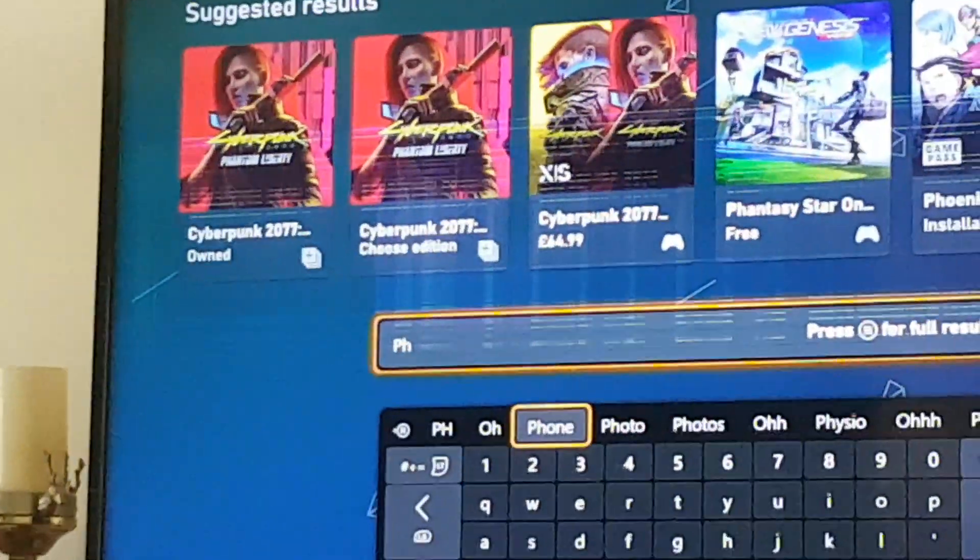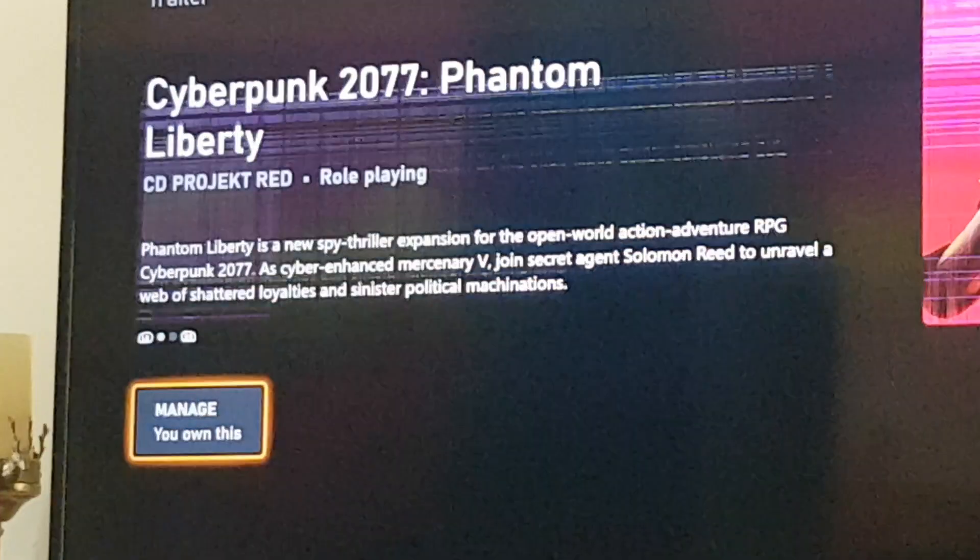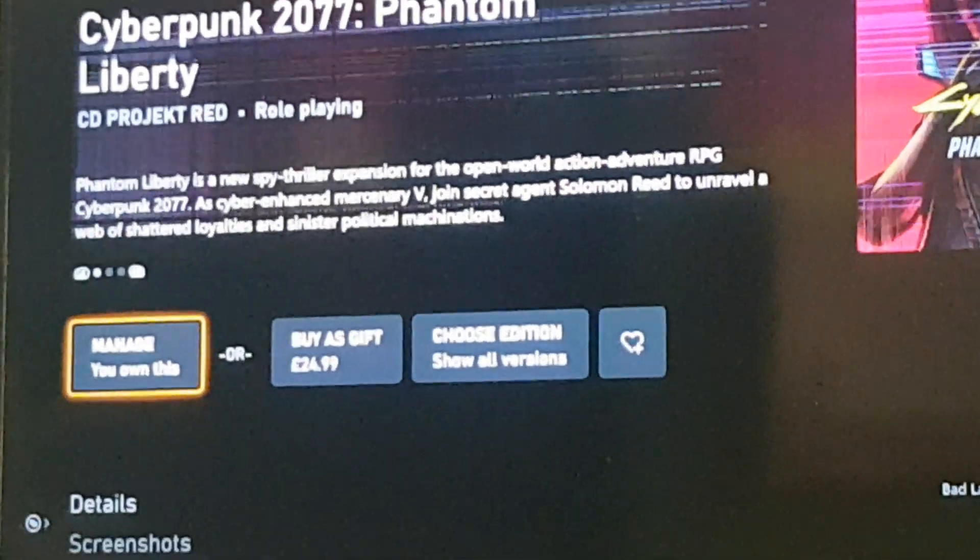type in Phantom Liberty, go up to the one that you own, click on that, go to Manage.